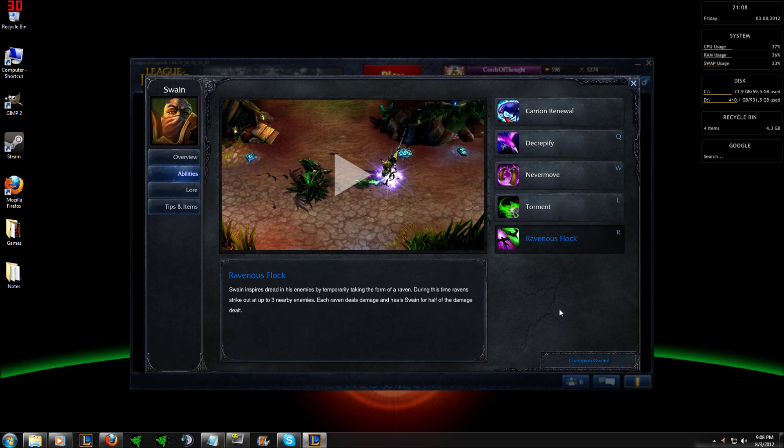Ravenous Flock will be your greatest CC ability once you obtain Rylai's. The slow from Ravenous Flock, Torment, and Decrepify will help your team focus the target you are on. This allows for an easy focus so you are able to prioritize more easily, which makes team fights that much easier.